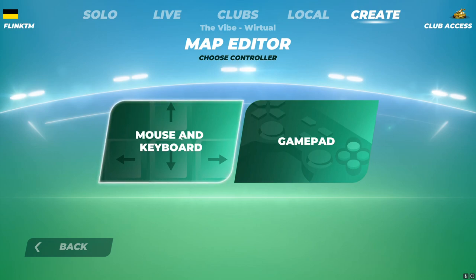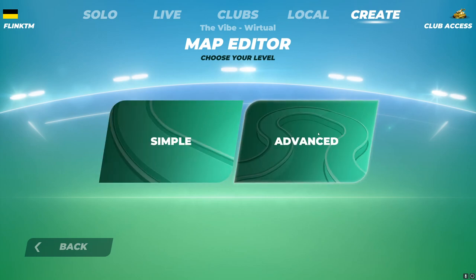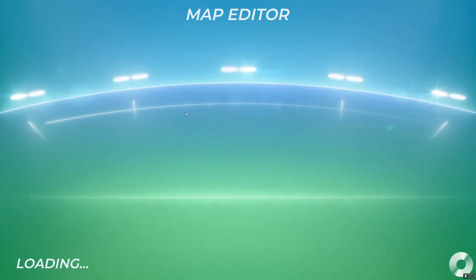First of all, always choose Advanced if you can. Go to Mouse and Keyboard — the gamepad is a bit limited. Choose Advanced any time of day; you can change that later.